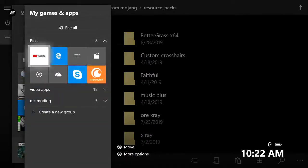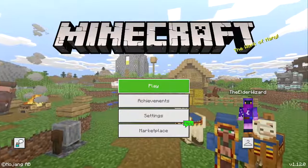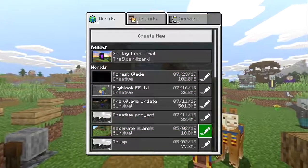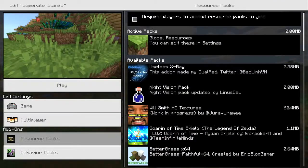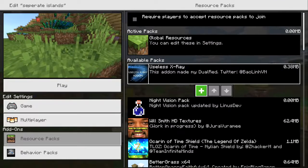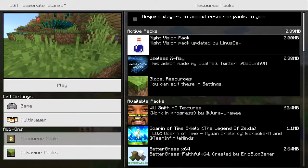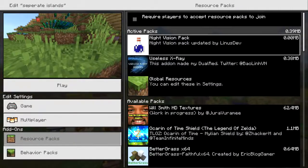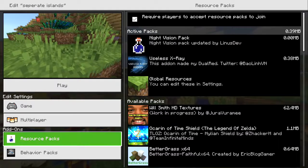Next, open up Minecraft and equip the texture packs on the world where you want to x-ray. Once Minecraft loads, click Play, go to the world you want, and click the pencil icon on the right. Go down to Resource Packs, find Useless X-Ray and put that on first, then put Night Vision on second — make sure Night Vision is on top of the x-ray. If you want your friends to see it too, click the check mark above Active Packs to set it to Require.